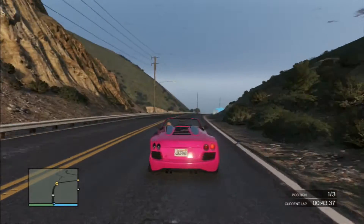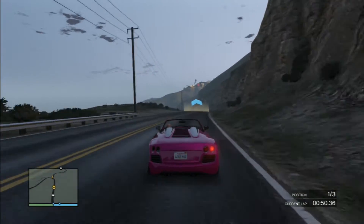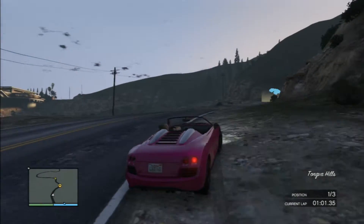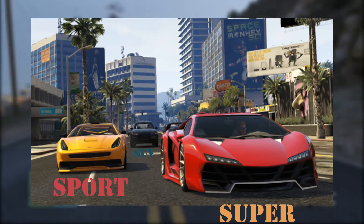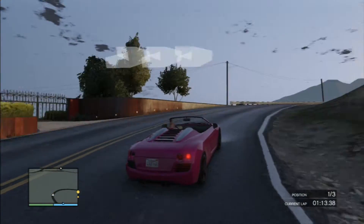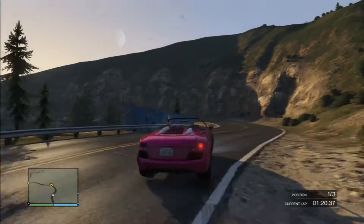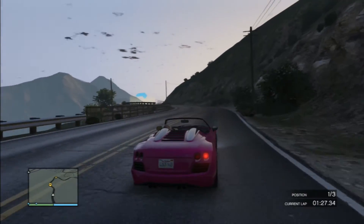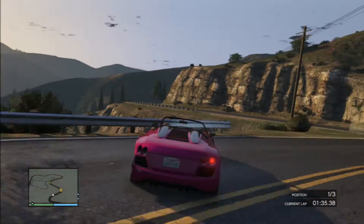The next thing is gonna be the High Life update. They're gonna add a new gun called the Bullpup Rifle, as well as a Dinka Thrust motorcycle, and a few new cars including from the super class the Pegassi Zentorno. I'm gonna post a picture on the screen showing off all three cars. The Huntley is gonna be in the background — that's gonna be an SUV in a Bentley style. There's gonna be limited customization for these cars, but I'm really excited for the Pegassi Zentorno because rumors said it would be in the super class and now it actually is.